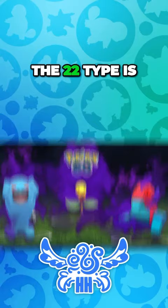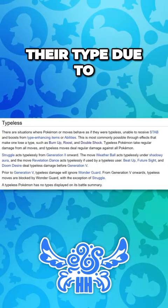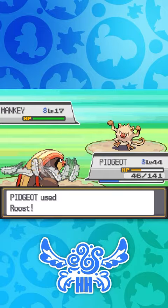The 22nd type is the typeless type, which happens when certain Pokemon in certain circumstances lose their type due to the effects of moves like Burn Up, Roost, and Double Shock and don't have any other type, so they become typeless. Struggle is also considered to be a typeless move.